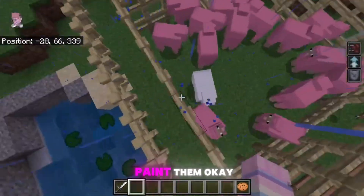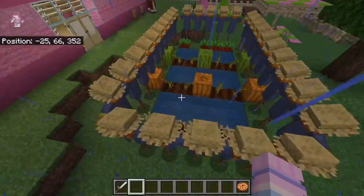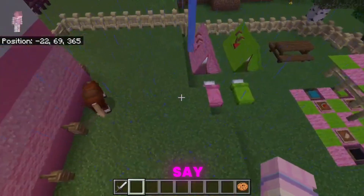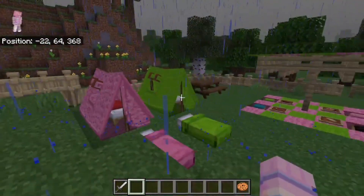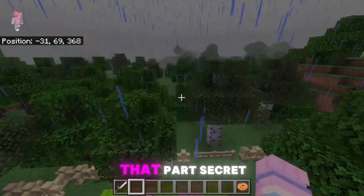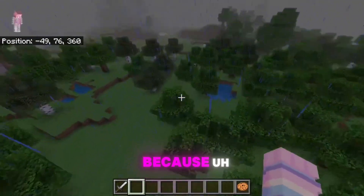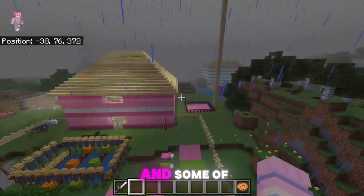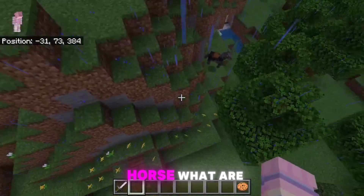I didn't paint the sheep — I'll get to that later. Our little swings, my very protective farm. Who knows where my second horse went — here's my horse. There's a lot of green in here; I'd rather keep that part secret. I have a secret base but I'm not going to show you guys it because it's a secret.